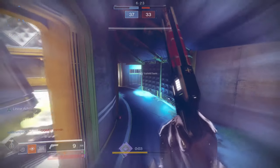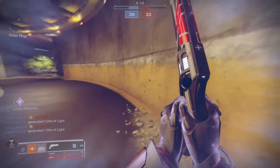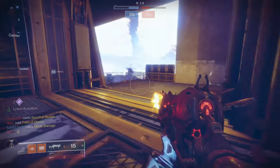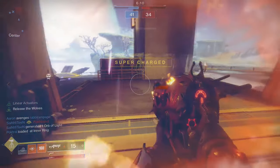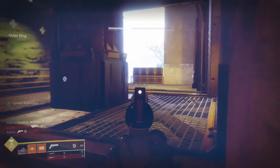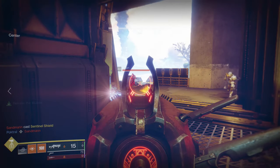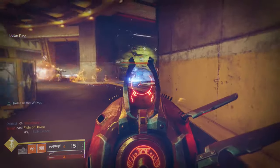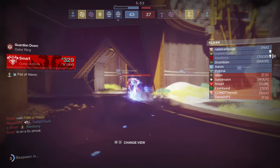The Six-Coyote is also nice for that double dodge giving two free reloads. For warlocks, you could use Astrocyte Verse since it increases blink distance and you can do it more often, plus you ready your weapon faster and your radar stays up — basically you could just blink into a group and kill them all since this weapon is still that gross. Ophidian Aspects is nice for the faster ready speed, reload speed, and extended melee range — just all-around good.